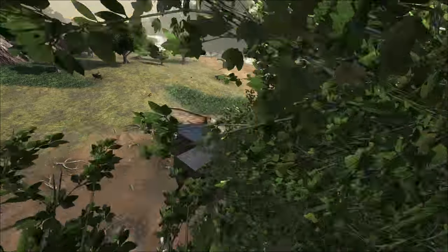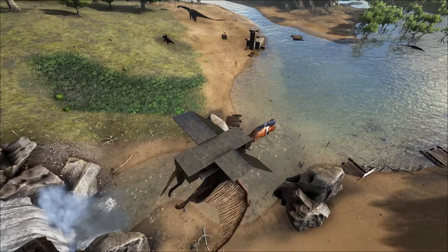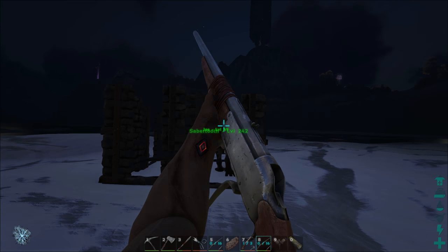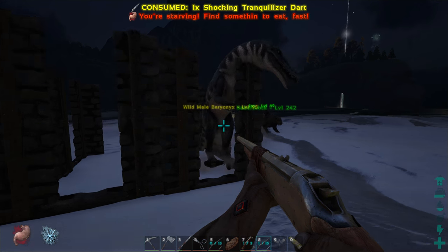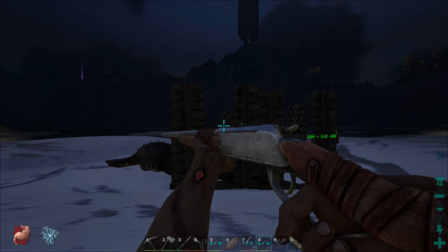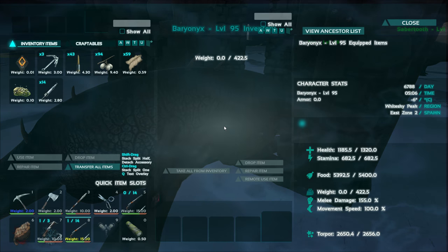The Perlovia I'm taming at any level because they're just a trap, but this thing I actually want a decent one so I'm gonna keep looking. All right, tribe mate found one — level 95! This will be a good start. I hope he can't get over those walls... okay, level 95 only took three shocking tranquilizer darts.